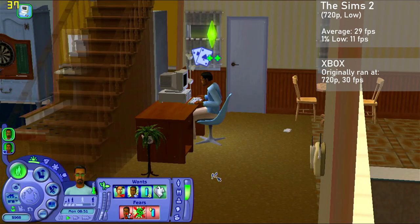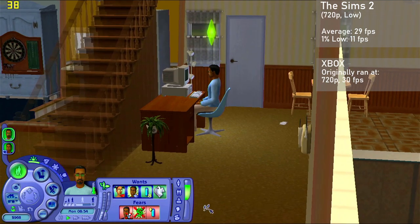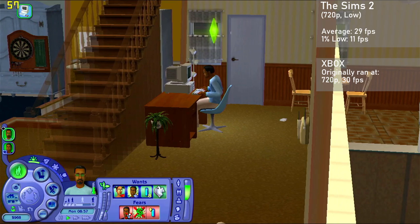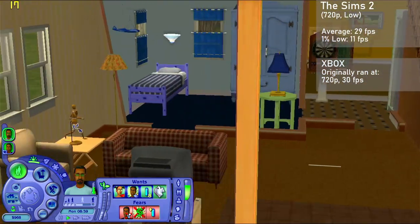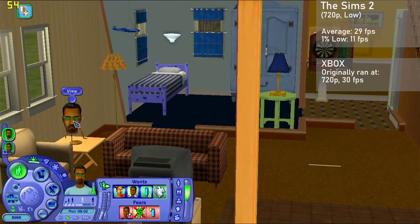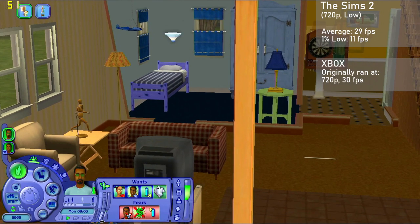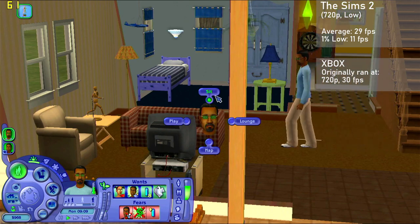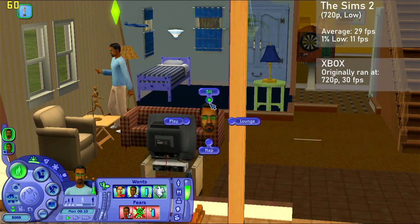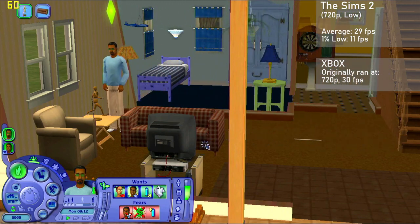Next up we have The Sims 2. I used 720p with all settings set to low, averaging 29 frames per second with 1% lows down to 11. The game looked and ran about the same as it did on the original Xbox. The game did have some issues with hard stops while scrolling, with quite a few 300ms spikes in the capture resulting in the pretty poor 1% lows. Even so, the game played fairly well and looked nice — though I was kind of expecting a bit more here.